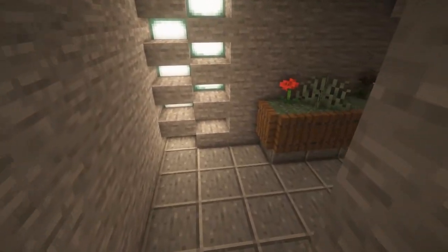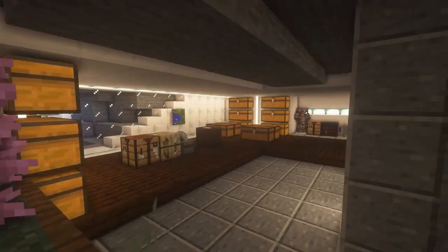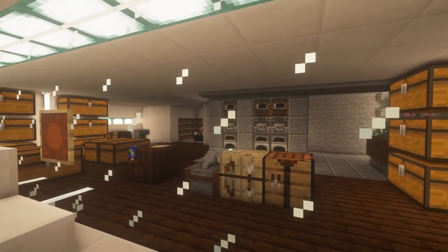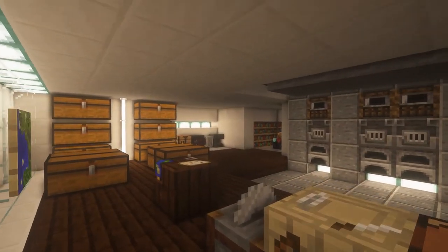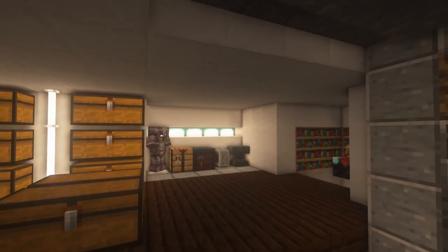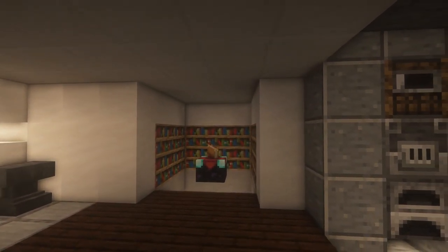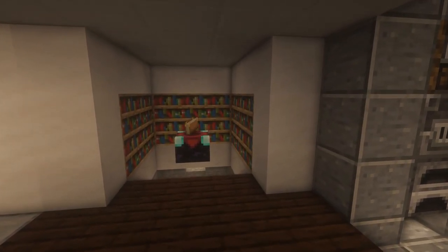In the basement you have some stuff for your survival Minecraft experience. You have some storage, crafting areas, furnaces, and an enchantment table that sits above the cave and is surrounded by glass so it looks like you are standing on the cave while you're enchanting.